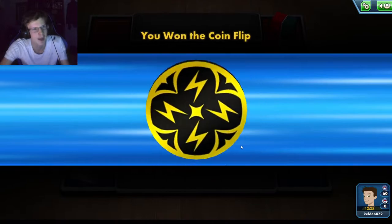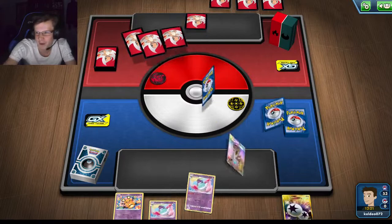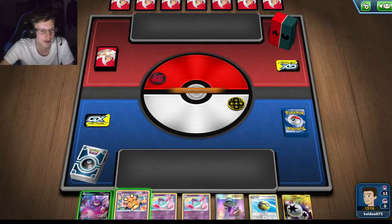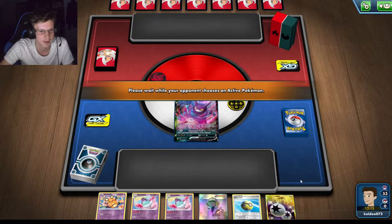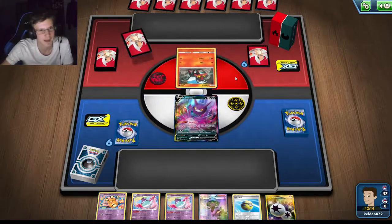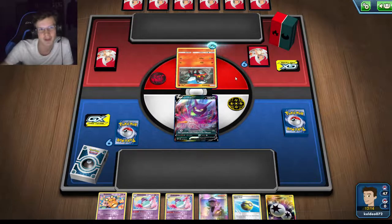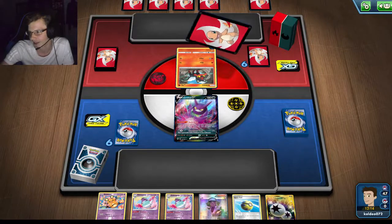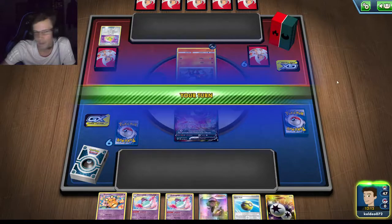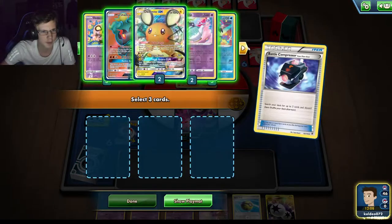Why do I have to open another game? Let's freaking go! I should probably sell that Boltund — well actually, I'll keep it. What a pull — I pull a Boltund and an ADP like within ten packs of each other. That's insane. I made this — I could win this game right away. I could win this game right away!